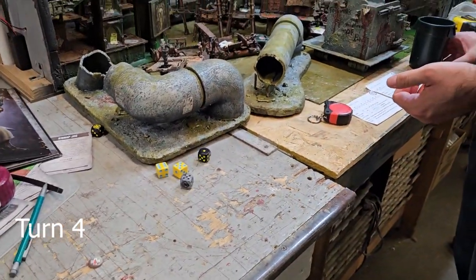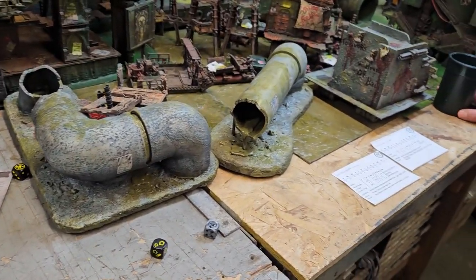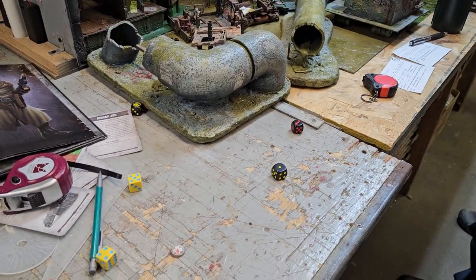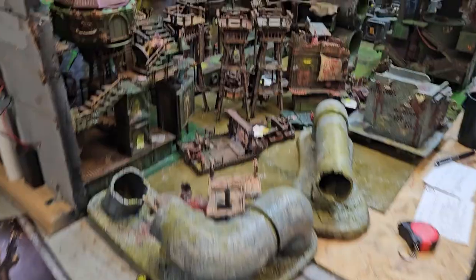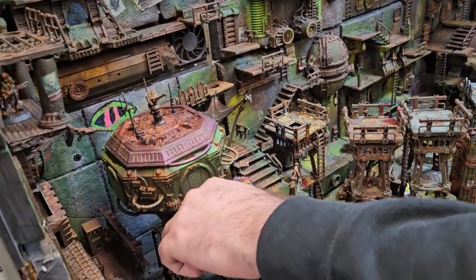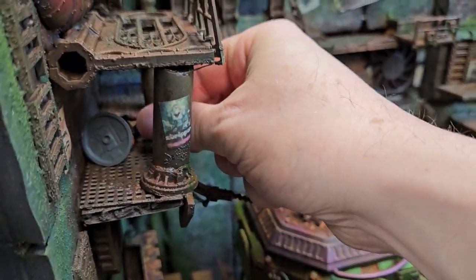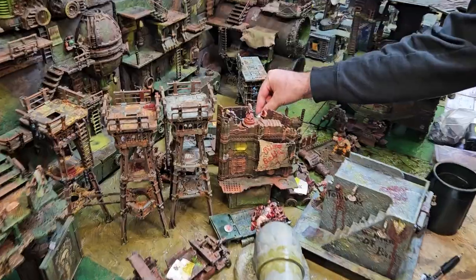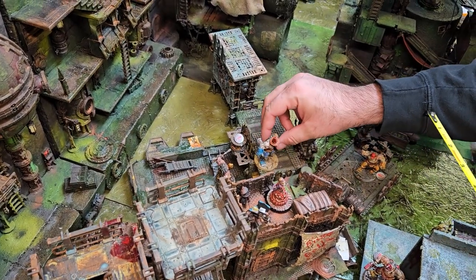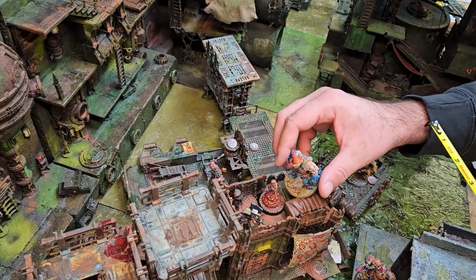Turn four begins and I win priority. Ood stays put and fires at Mike's boss Ogryn again. The hit fails to wound, and Mike's boss fails his Nerves of Steel check, goes prone, but passes his initiative test and doesn't fall from the staircase. Mike's boss then stands up and throws an incendiary grenade at Ood. He hits and wounds. Ood takes a serious injury and is set on fire. This is the end of the game. Mike moves his Psychic Ogryn up to the Bistro Bella, picks up Cannabella Fritz, and walks off. Mike wins an entertaining, if somewhat one-sided affair.